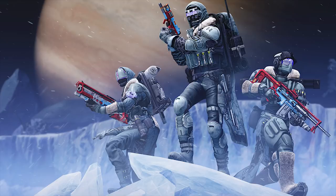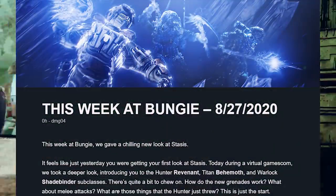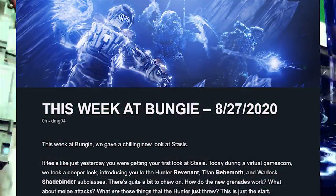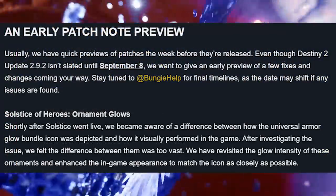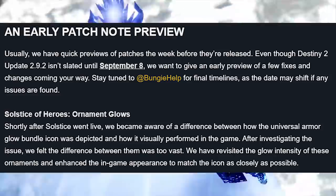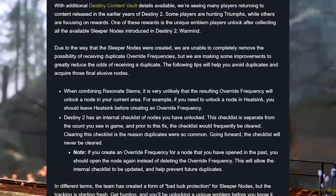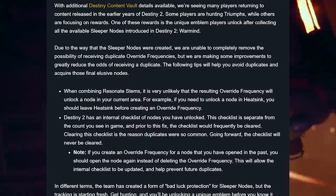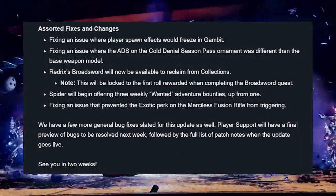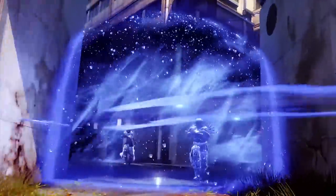That's pretty much everything from today. Bungie just dropped a TWAB - nothing major, pretty much just going over the stasis stuff and the reveal stuff that happened today. There is an early patch note preview coming, which is not really sandbox changes - it's just more or less fixes. Things like glow intensity on your Sosa of Hero's Armor, sleeper nodes and their overall frequencies - actually some sort of bad luck protection for those sleeper nodes - as well as a number of assorted fixes and changes. I'll link the TWAB in the description if you want to check it out.